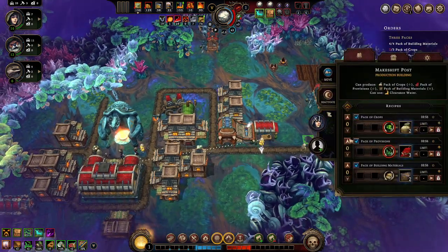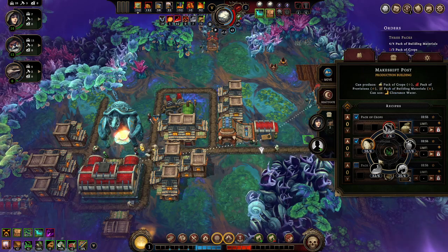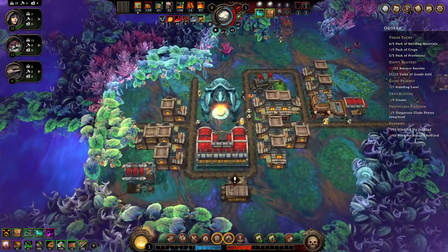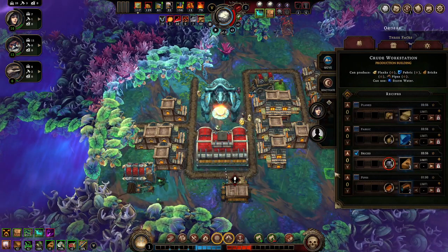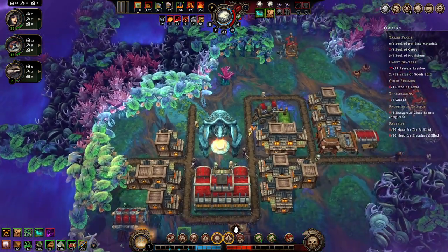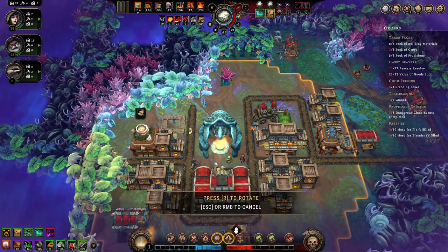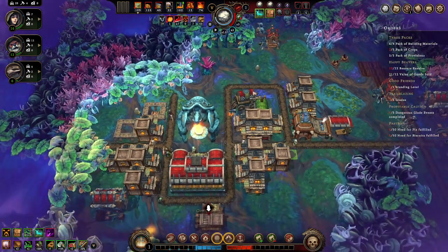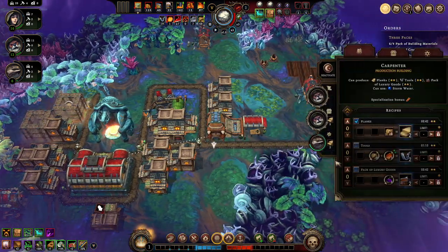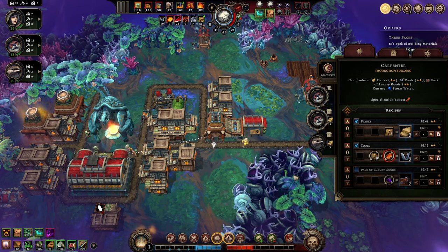I still need packs of crops. Let's take away building supplies and provisions and get crops - I don't have anything at the moment but we'll open up to whatever we can get. We run out of everything so we're going to cut more trees. We have some boards to help with the beavers. I have decent wood and we're making plenty of planks. I can make tools - let's make some of those.